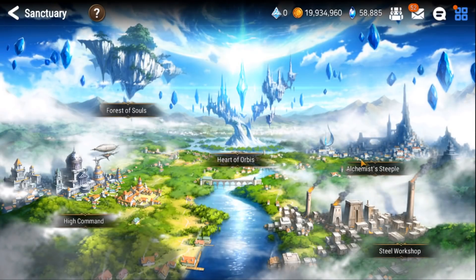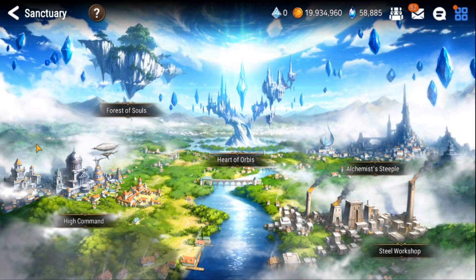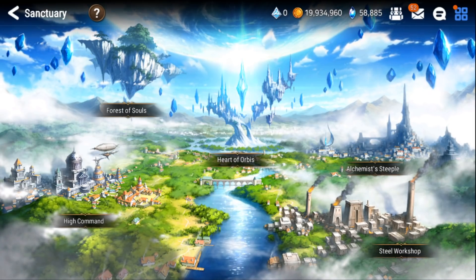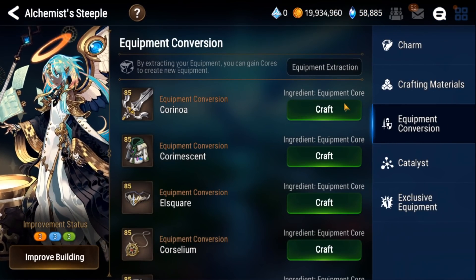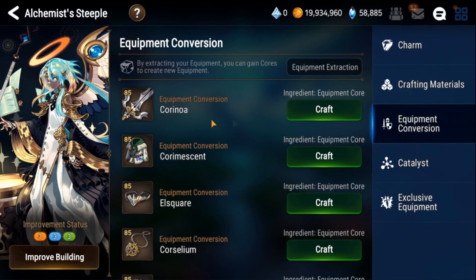I do have some conversion thingies and a few pieces of gear saved up that I had some interest in trying to enhance. We're going to count them up and see how many of them actually turn into usable gear. I'm going to open up notepad. The first thing we're going to do is equipment conversion, maybe try to craft some stuff. We'll keep track of how many equipment conversion things turn out to be decent.